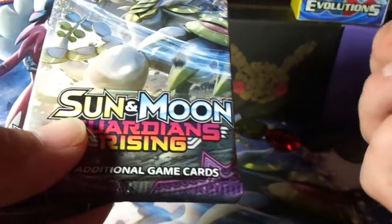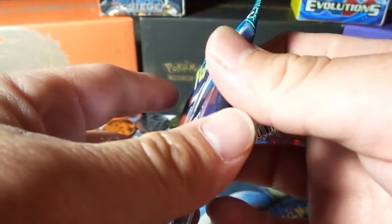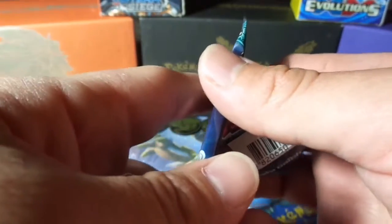We have an Alolan Ninetales, a Kommo-o, and a Lycanroc. We're going to start with Lycanroc. The way the points break down is: one point for Reverse Holo Rare, two points for Holo Rare, three points for GX, four points for Full Arts, and five points for Secret Rares, Rainbow Rares, and Full Art Trainers. Full Arts are four points.